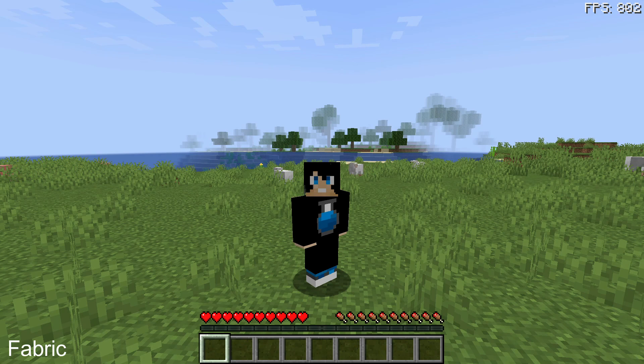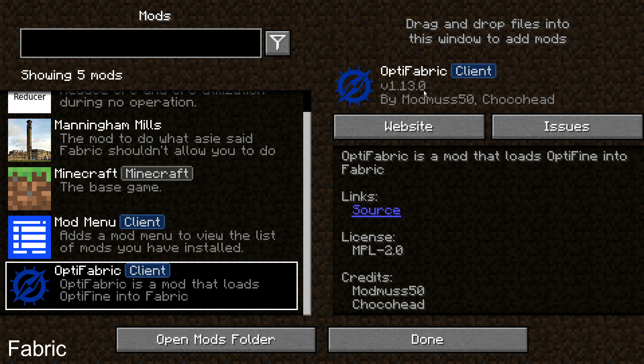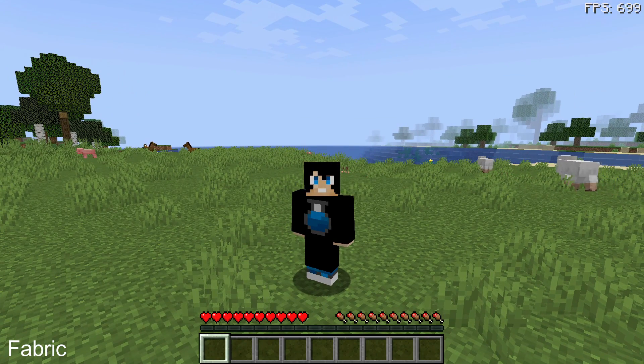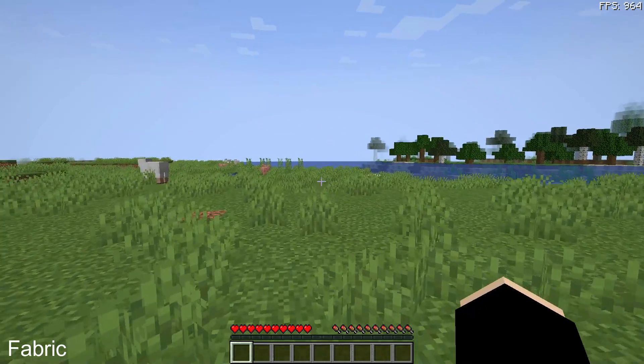The first mod loader we're looking at is Fabric. The first mod I'd recommend is OptiFine via the OptiFabric mod. You can see I have OptiFabric installed — to get it working you download OptiFine and save it into your mods folder. I've done an OptiFabric video for more detail. Note that some of the other mods I'll mention may not be compatible with OptiFine, so you may want to disable OptiFabric and OptiFine before using them.